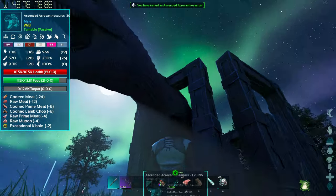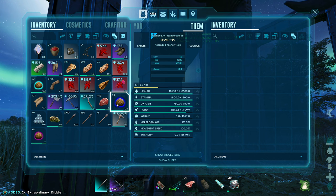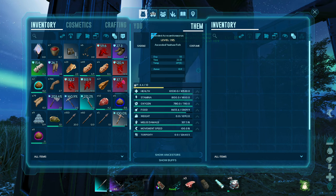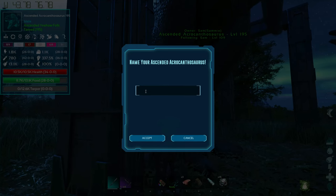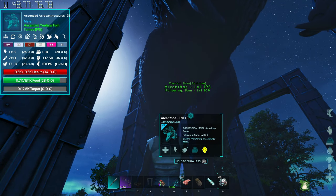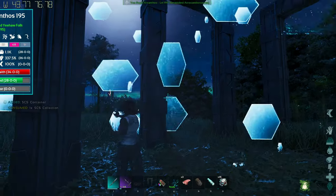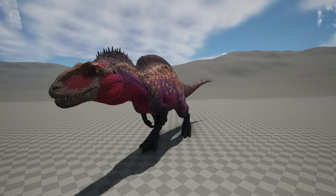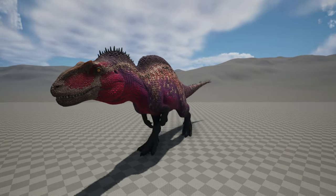I want to mention that the appetizer mod in Ark Survival Evolved didn't actually work on the acro last time I played, so we had to wait. But now it does work, which is great because it takes forever for the food to go down. Anyway, it's an acro, so I named him Arkantos — that's an Age of Mythology reference. I haven't played that game in many years, but I remember that character. That's my acro — my very first acro. Thanks for watching!